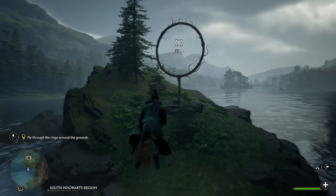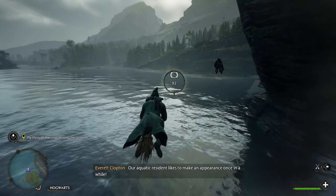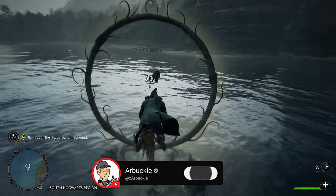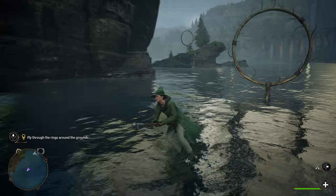You're going to go with a guy named Everett, and as you're flying around and going through these rings, you'll come across a point in the lake where the giant squid will reveal a little bit of itself — it sticks out a couple tentacles and you can stop and look at it for a second. Everett makes a comment about it, and this is the very first way that you get to encounter the giant squid.